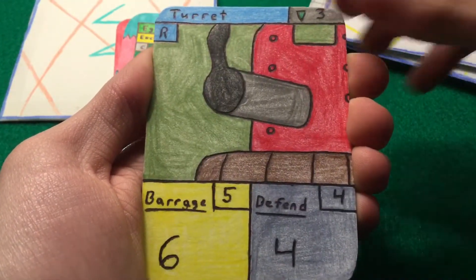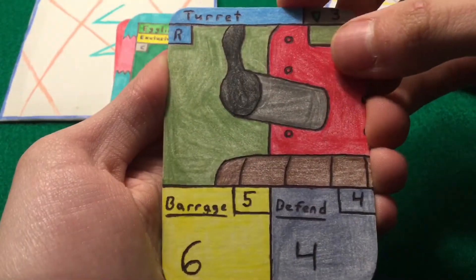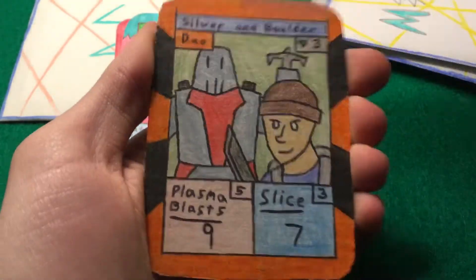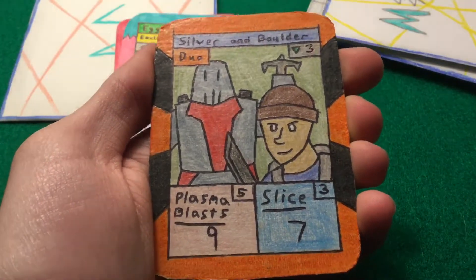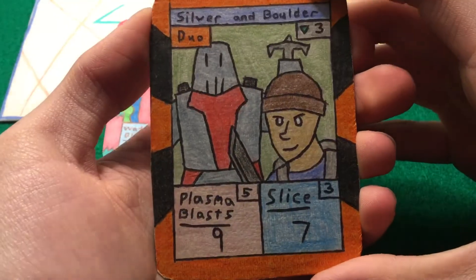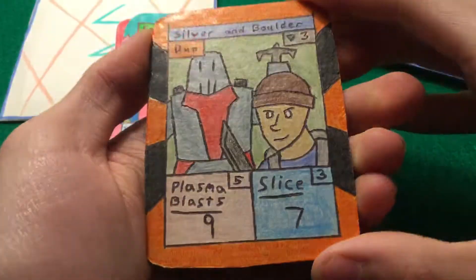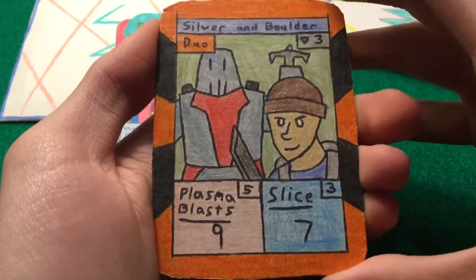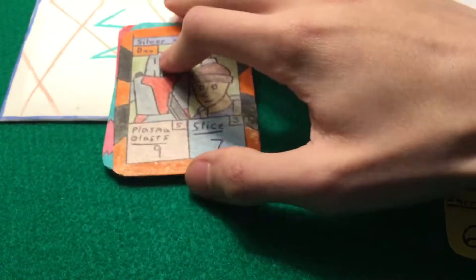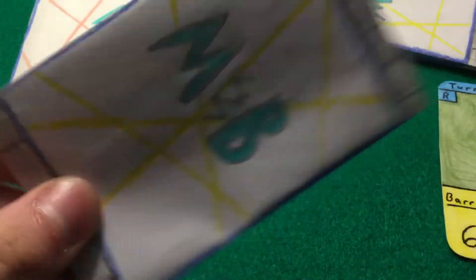For our common we have Doll Turret, and for our good card we have — oh, that's good stuff — we have Silver and Boulder, which I think I need to rewrite the name because it's kind of fading. That's a good card — it's a duo. Really good actually on the first pack, we got something good! Here's the pack art one more time, and here's the back of the pack. Oh, that's ugly. Alright, second one.